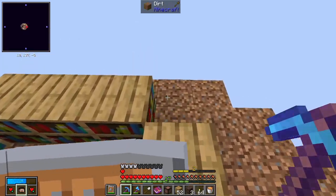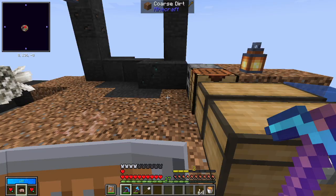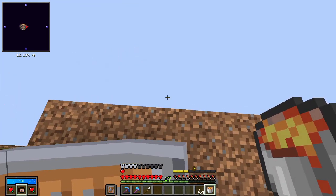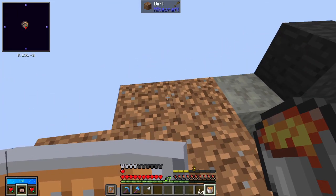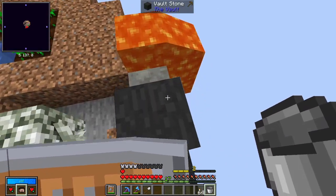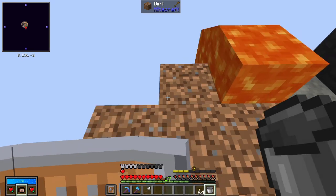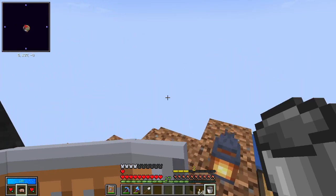We're going to start getting ready to set up the actual base, and I'm going to do that closer to sea level. So we're cleaned up on the inventory front now. We're going to head down to where we want to go. This is actually a trick I saw Dead Pine use for his series — he simply got lava and allowed it to flow all the way down to bedrock. Then we send water down on top of the lava and turn it all into cobblestone, giving us a pillar going all the way down.